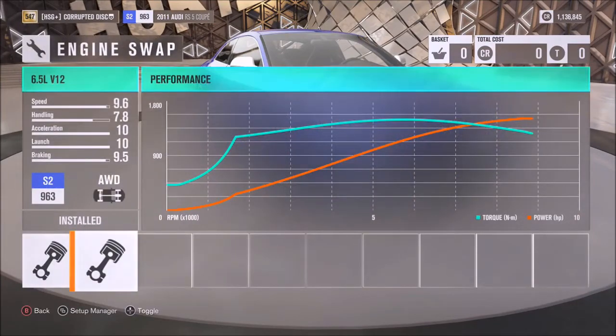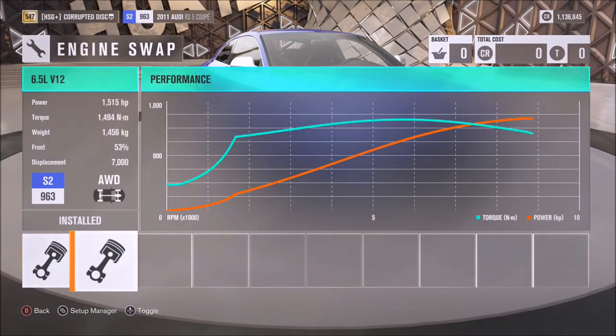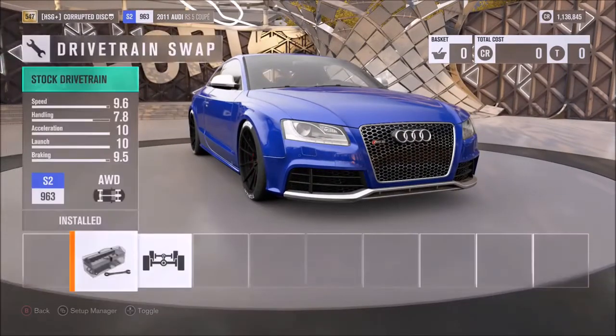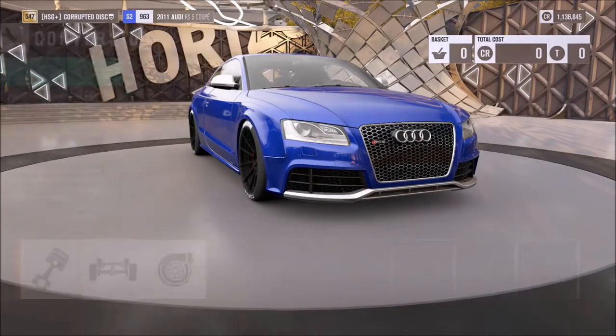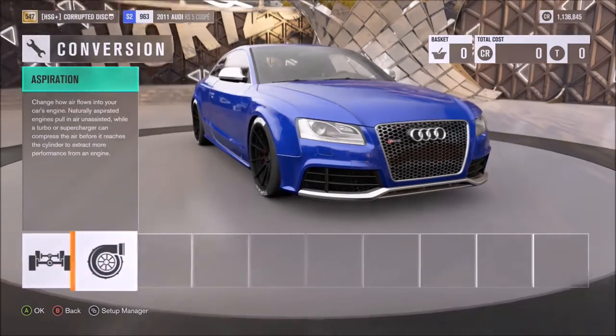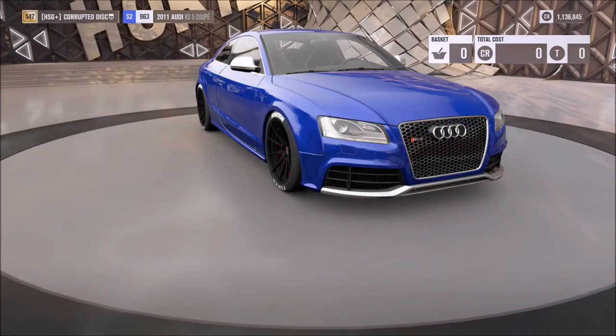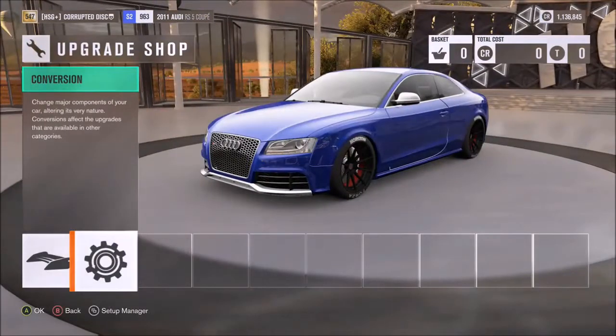As far as the tuning goes, I would recommend that 1500 horsepower V12. For the drivetrain, I would recommend keeping all-wheel drive, unless you want to remove it. For aspiration, you want the twin turbo to get that peak power. Rims are down to you. And for everything else, basically go for anything with 'racing' in the title — tyres, brakes, suspension, weight loss — make it as light as you can, as powerful as you can.